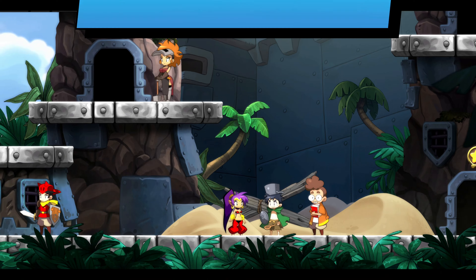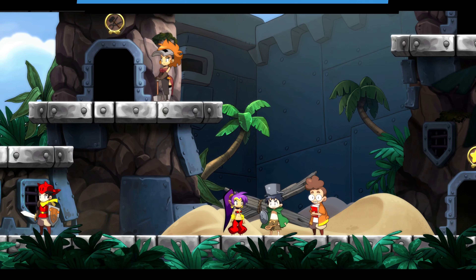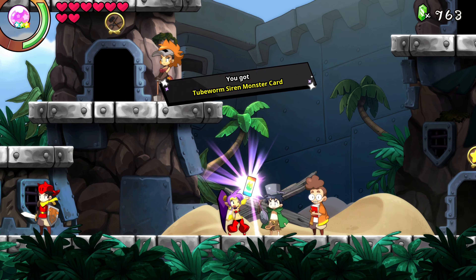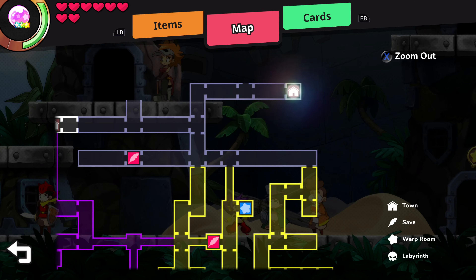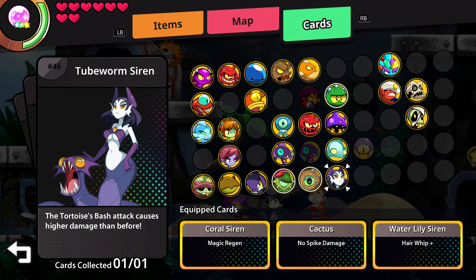I think I've covered everything. I figured since I have so many nuggets, I'd get another siren card. Let's see what I get — fair deals, six nuggets for a siren card. Yes, just six nuggets. What do I get? Tubeworm Siren Monster Card! Let's see what it does — tortoise bash attack causes higher damage than before. I don't know if that's that useful, but we'll see, maybe later on.